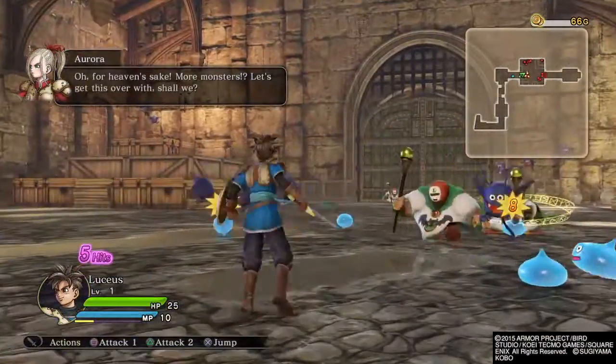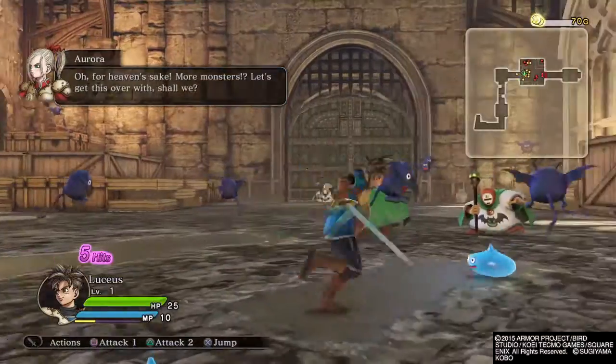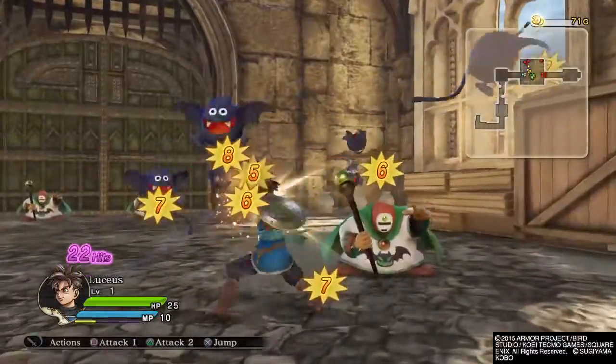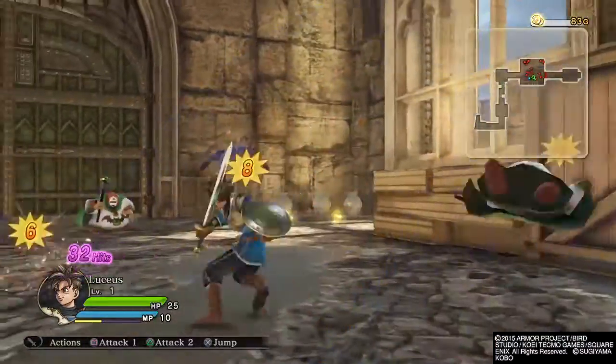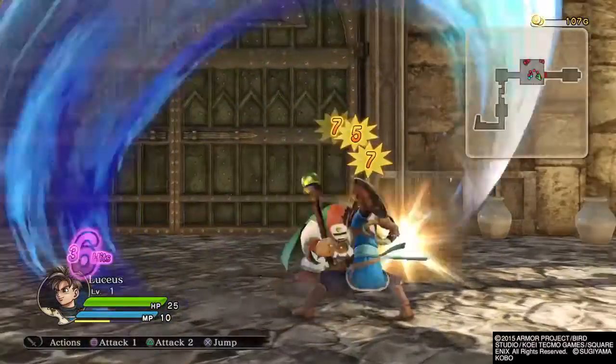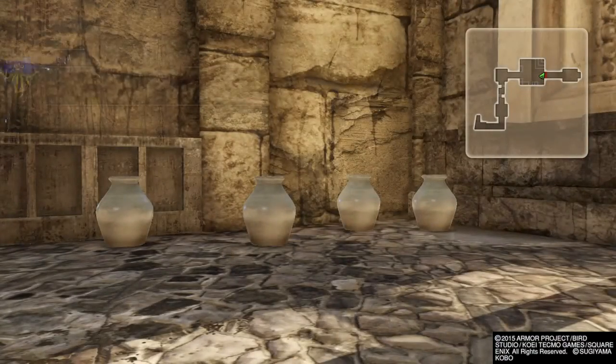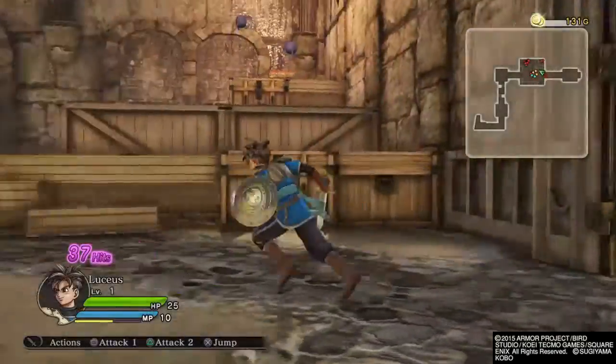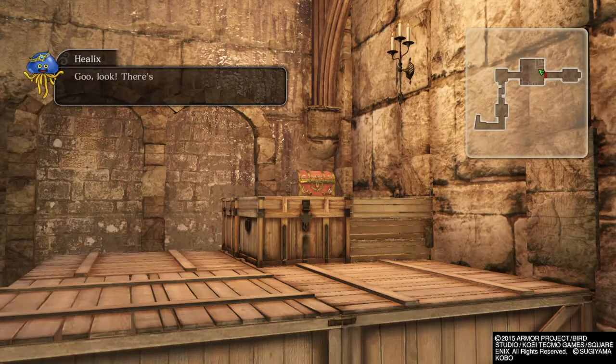Oh, for heaven's sake! More monsters! Let's get this over with, shall we? Let's do it! Smash any pots you see — you never know what you'll find! Look! There's a treasure chest on top of those crates. There might be a nice treat inside. To open it, just go up to it and stand still until you see the button sign.